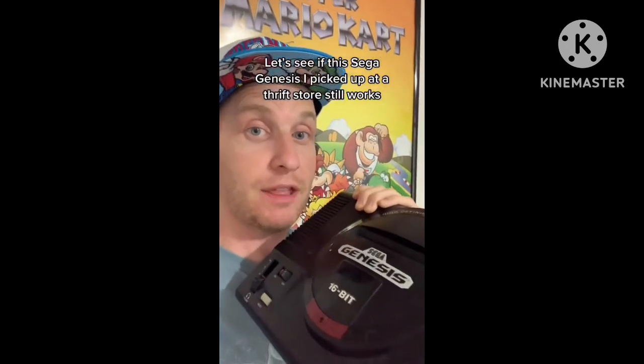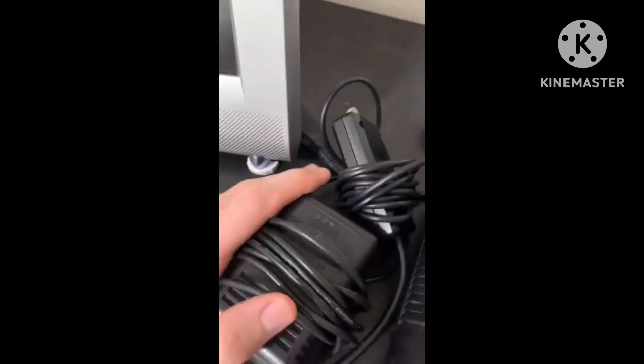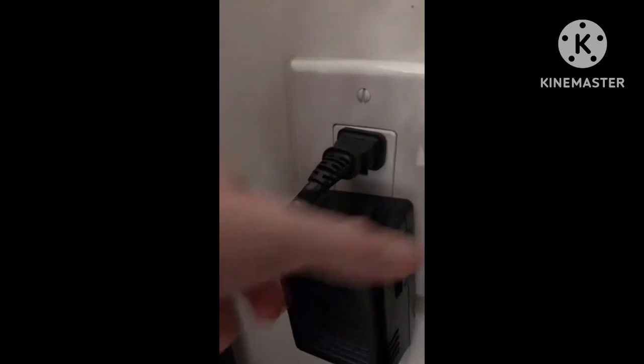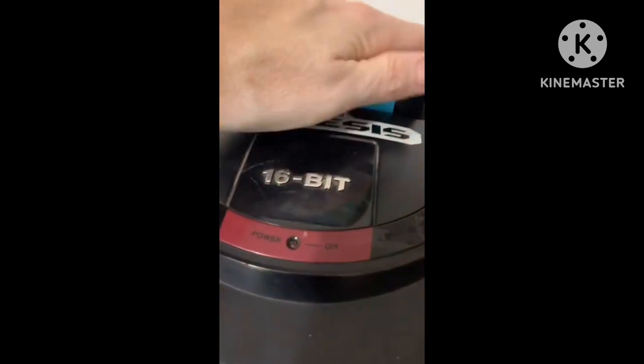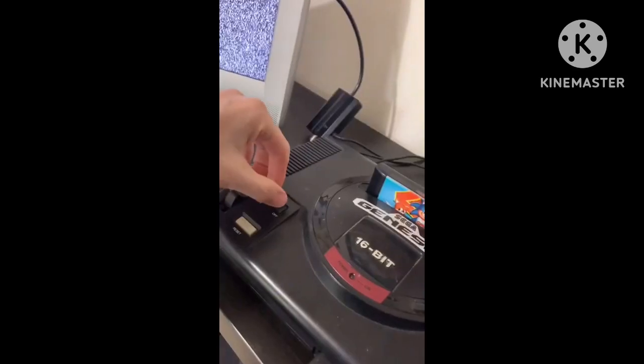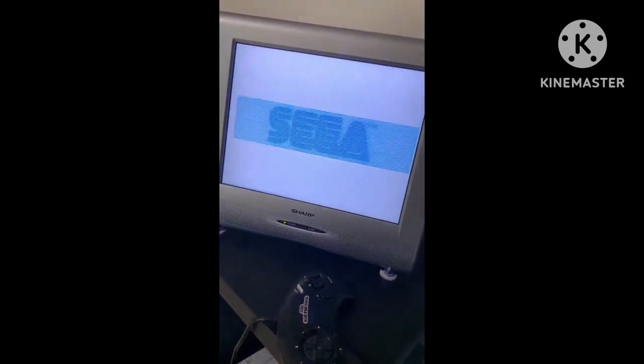Let's see if this Sega Genesis I picked up at a thrift store still works. It came with the console, two controllers, and all the hookups for 20 bucks. Let's plug in the power and the RF switch — this is the type that goes in through the cable connection. And let's plug in a controller and go with Sonic 2 for the game. Turn on the TV and let's see what happens. Oh MY GOD!